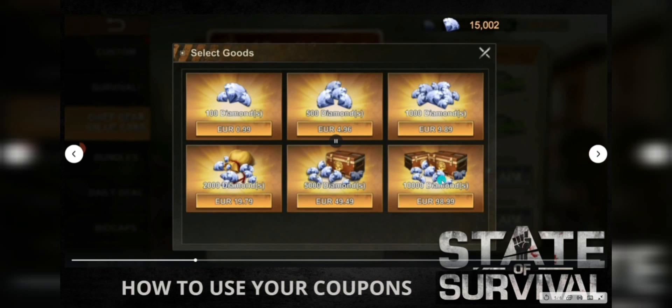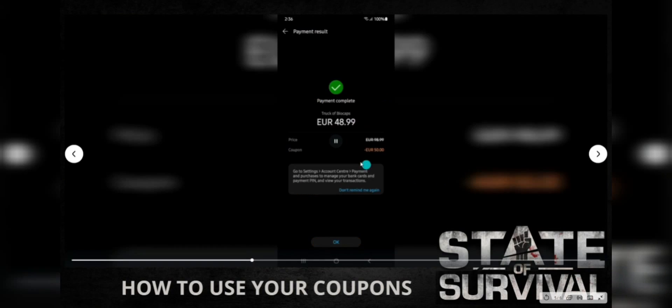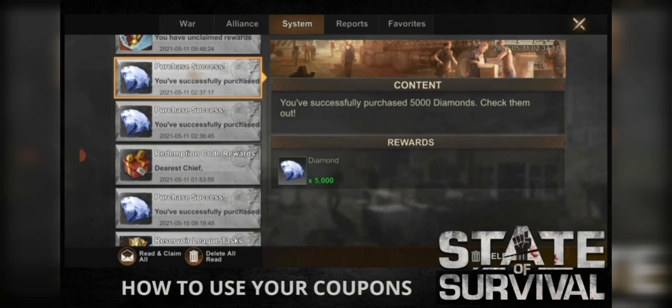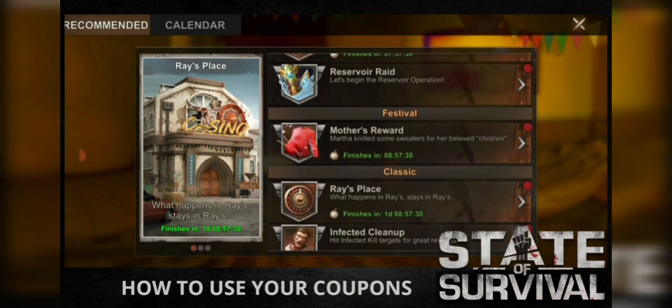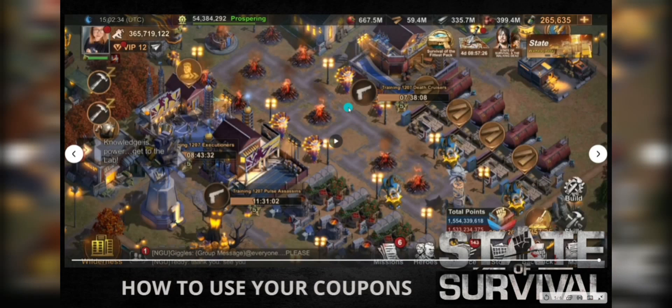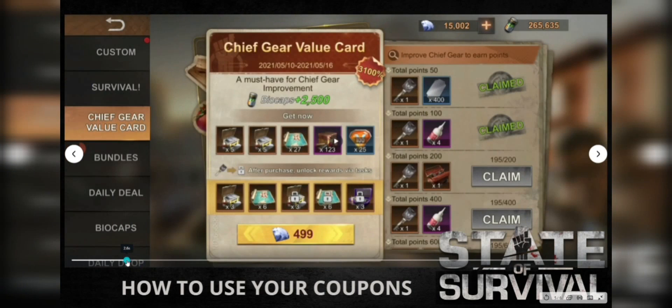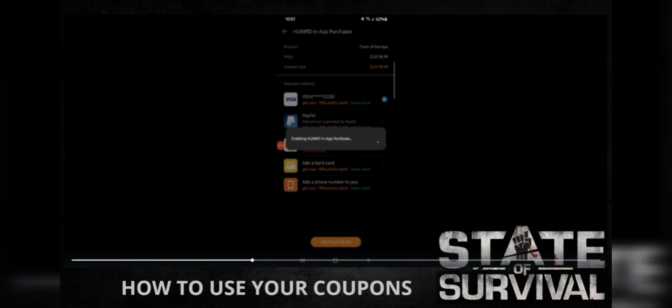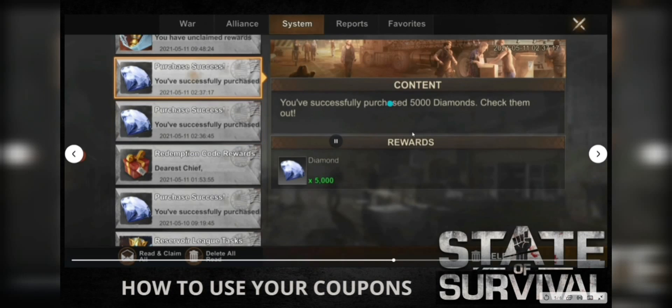To use your coupon, go to the coupon area in Huawei App Gallery and click the coupon you want to use. It will direct you to your connected game and you need to choose a purchase amount higher than the coupon value. In my case, I bought the 98.99 euro pack, and because this was a Mother's Day event, buying that pack allowed me to unlock all the crates from the Mother's Day event without buying the event pack itself.